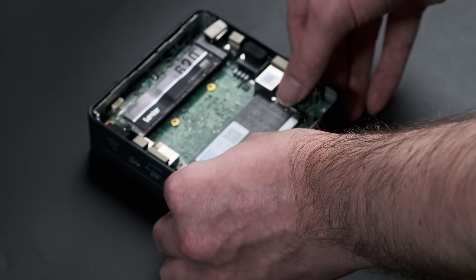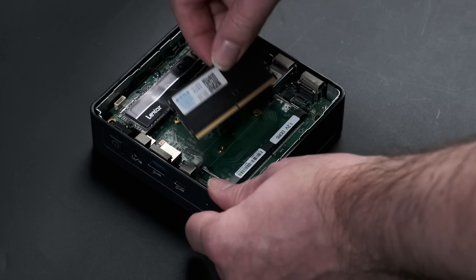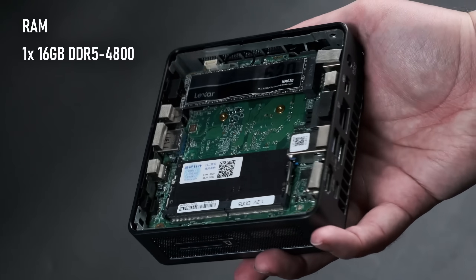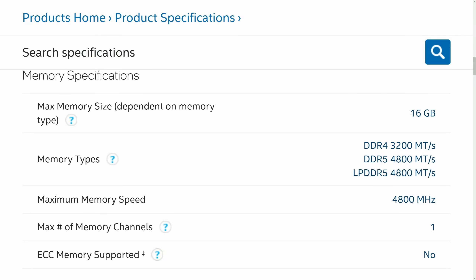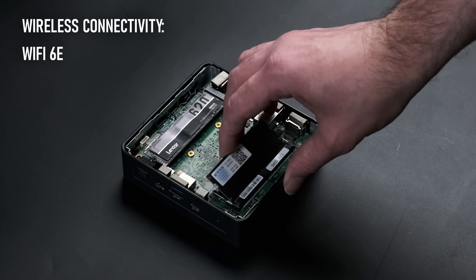Unlike some 12th gen machines, the Air 12 is running on DDR5 RAM, which is just as well as it only has room for a single user-replaceable SO-DIMM. The supplied 16GB stick is clocked at 4800MT/s; however there's no room to upgrade — the N100 doesn't currently support more than 16GB, and the BIOS doesn't allow for higher RAM speeds than this.